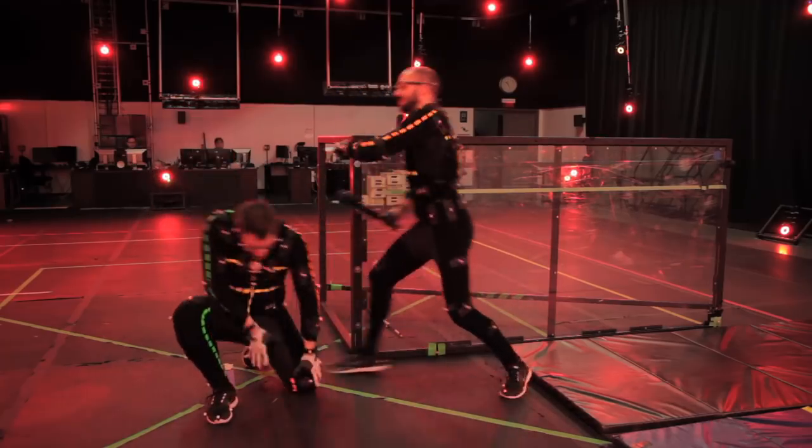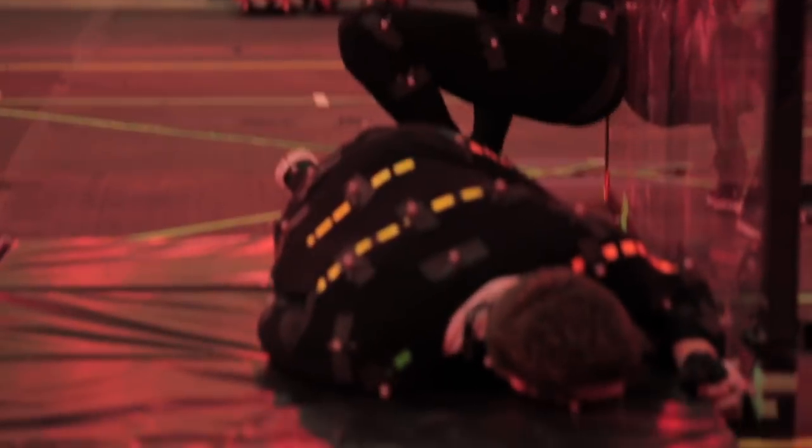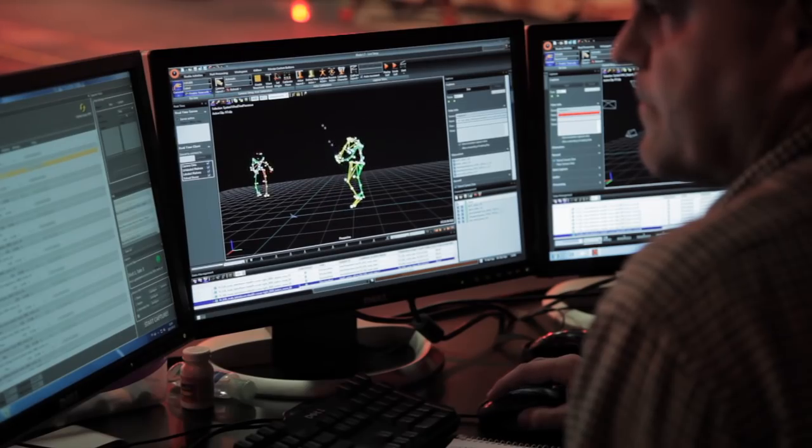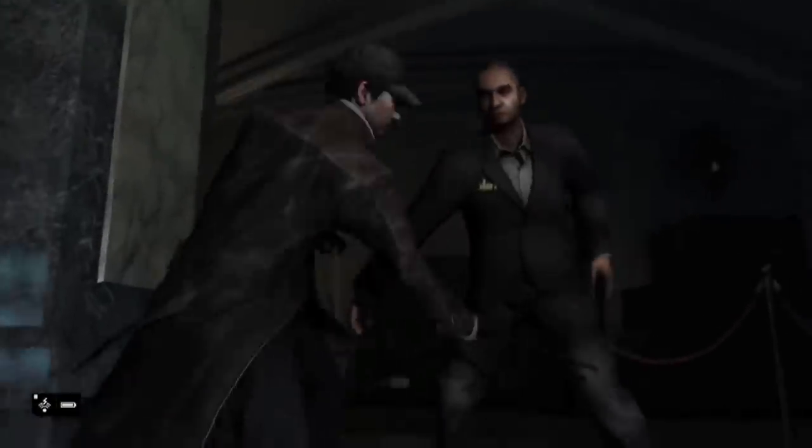From an animation point of view, Aiden Pierce is a character that we try to show is both intelligent and extremely violent. You're going to see that he does things that are very smart and give him a tactical advantage. He uses little things like his tactical baton, or just the way he sneaks around and stealths around on hacking. He uses all of these components to sort of outsmart his enemies.